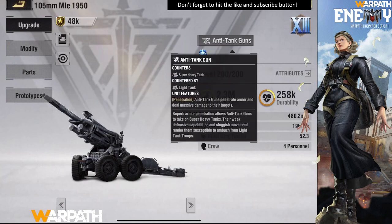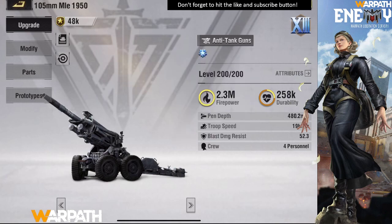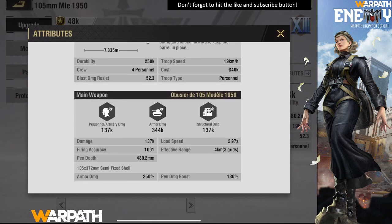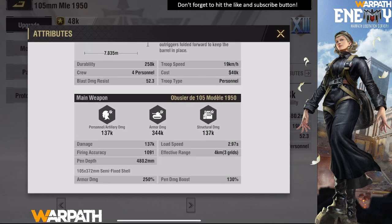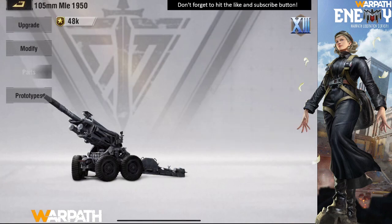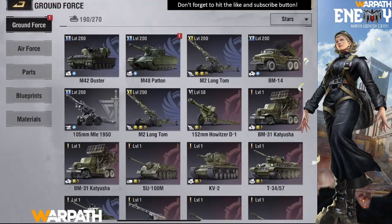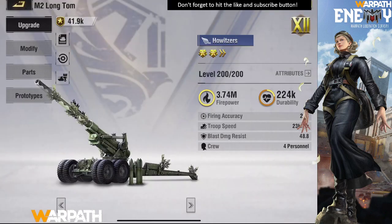We also have the anti-tank gun. For some units, you just get more powerful — just like the anti-tank gun here. You can pause to check the attributes if you want.